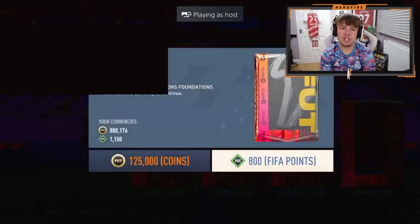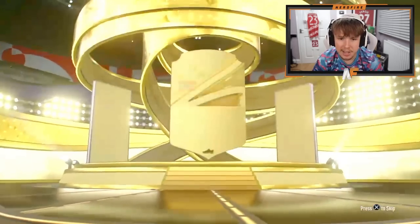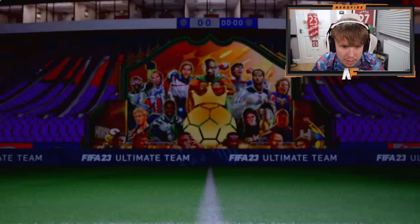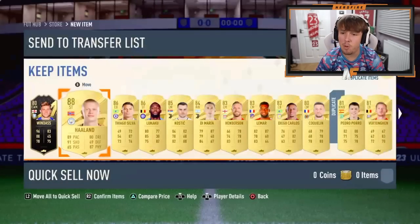Mark Mann is back with the Centurion's Foundation pack. What do we see? Walkout, definitely. Haaland, 88 - not bad. Let's see what's behind him. Knock it out the park with someone behind him. Three walkouts again and an inform - not too bad.